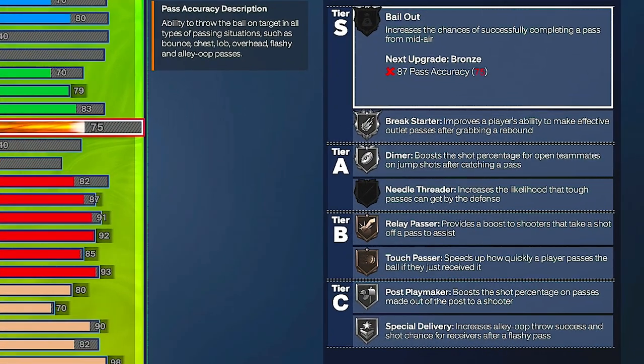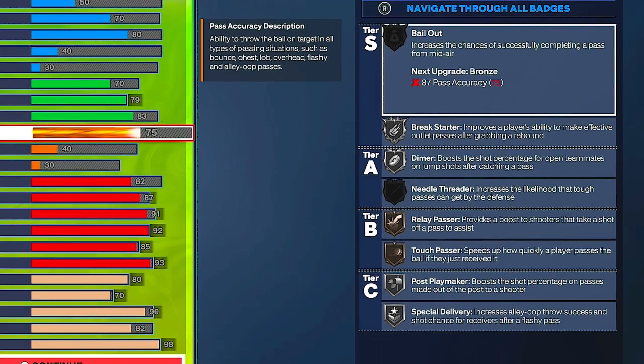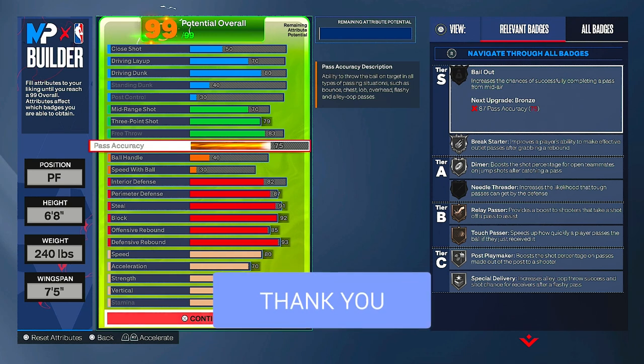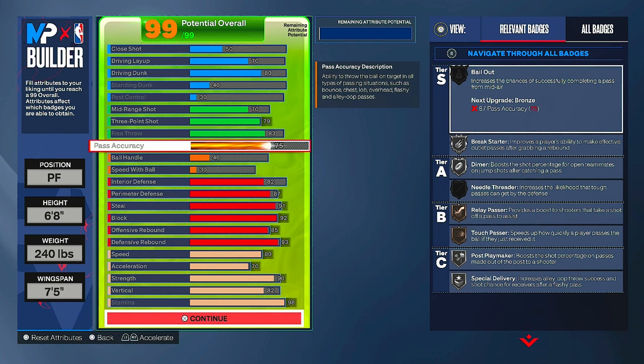For pass accuracy you get break starter on silver and special delivery. Most people who play rec as a big will use break starter on silver. But again, this is for the park. You can go in the rec with this build — you'll be fine if you go with people you play with. Don't go in solo because I think you'll be too small. This beginning of the game people are feeling out different heights, so you might be okay, but you'll probably want to be taller if you go in the rec solo.